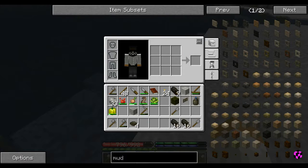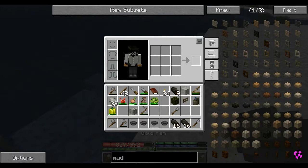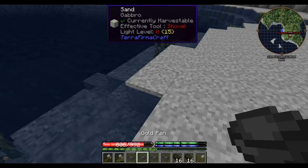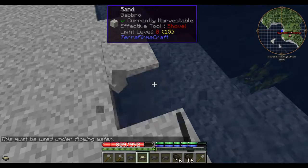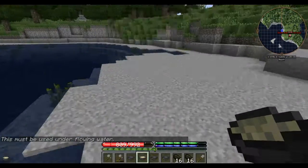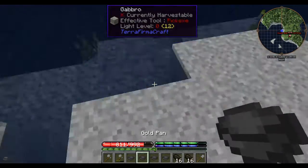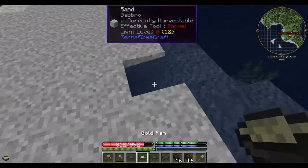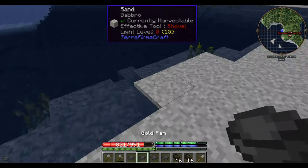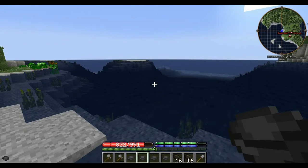Since I was unable to find any native copper lying around in my current explorations, we're going to go ahead and do a little bit of panning. We're going to make some gold pans and use flowing water — there we go, got some flowing water. Nothing there. I'm going to go ahead and do this until the sun goes down and I'll be back.